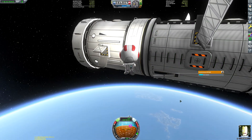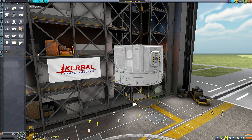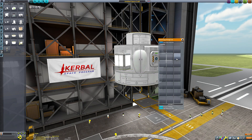In order to facilitate the new construction feature, Squad have brought the cargo storage system from the Breaking Ground DLC into the stock game, and have added several new cargo containers as well, just in case the existing containers aren't big enough for the parts you need, as you need to be mindful of volume limits.